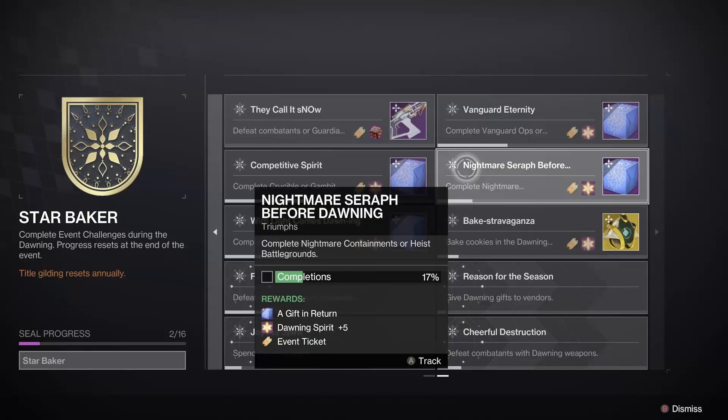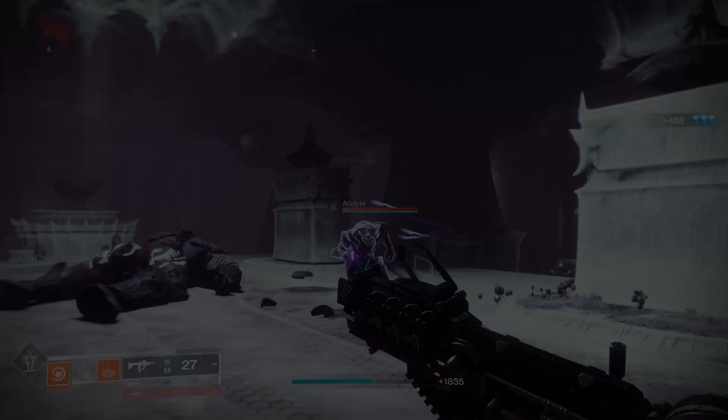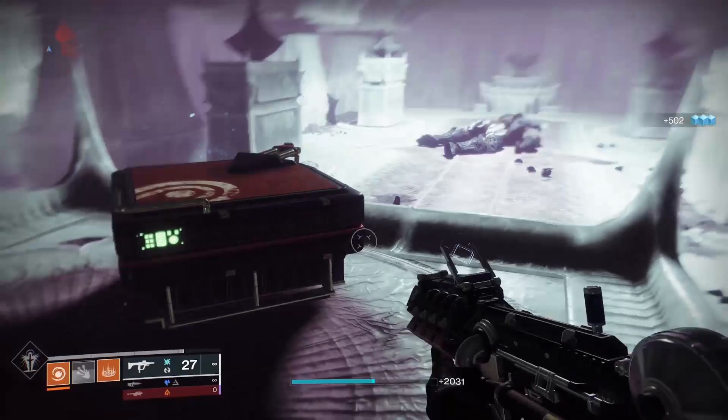Nightmare Seraph Before Dawning requires Nightmare Containments or Heist Battlegrounds completions. Each completion gives about 17% progress so it will take 6 activity completions. Completing activities in Savathûn's Throne World will complete the triumph called Light Comes Dawning. The Lost Sector gives 5% progress, a public event gives 3%, and a strike in the Throne World gives 10%, so you could run 10 strikes, 20 lost sectors, or a combination to complete this triumph quickly.